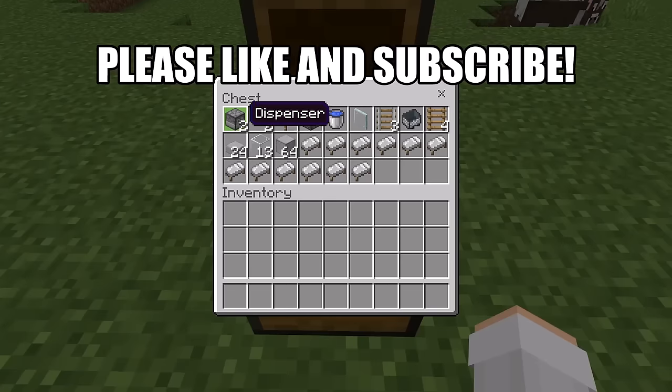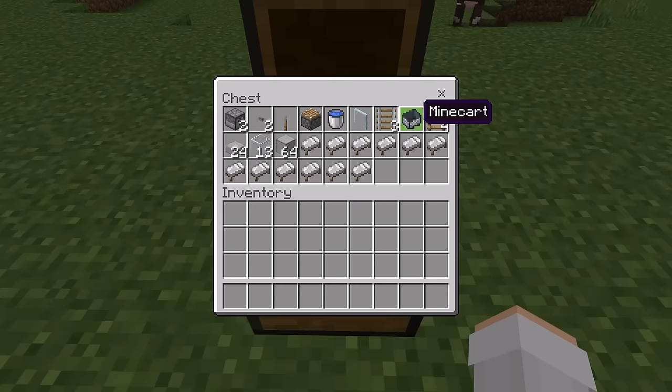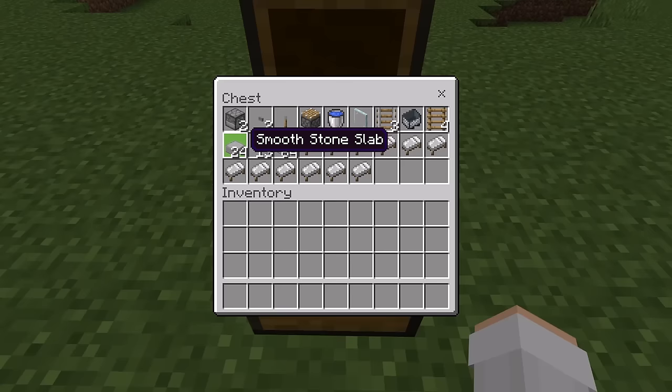For this villager breeder you'll need: 2 dispensers, 2 buttons, 1 lever, 1 piston, 1 water bucket, 1 glass pane, 3 rails, 1 minecart, 4 ladders, and 24 slabs. You can use any type of slab that you want. You'll also need 13 glass blocks and about a stack of solid blocks. You can use any type of solid block — a couple of examples are smooth stone or cobblestone.